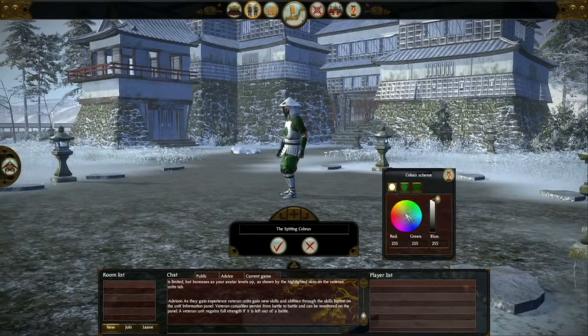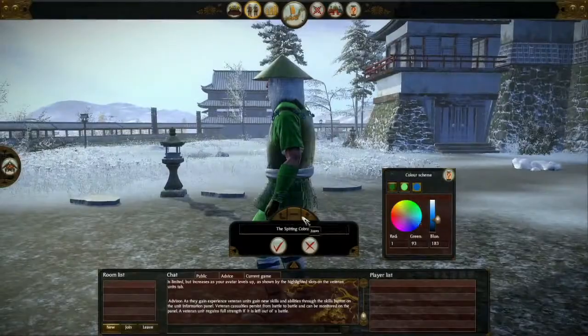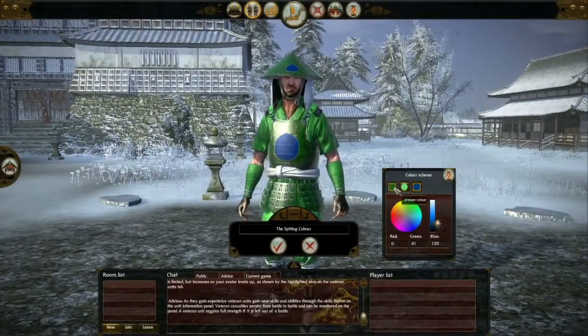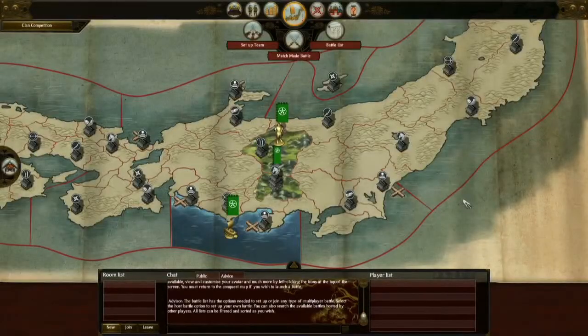We can also customise this veteran unit, colouring him and changing his hue, contrast, and colours to make him fit better with our army. So here is our personally named, personally coloured Bo Ashigaru unit — a veteran of many battles on our behalf, who is now in a much better place to fight with us.